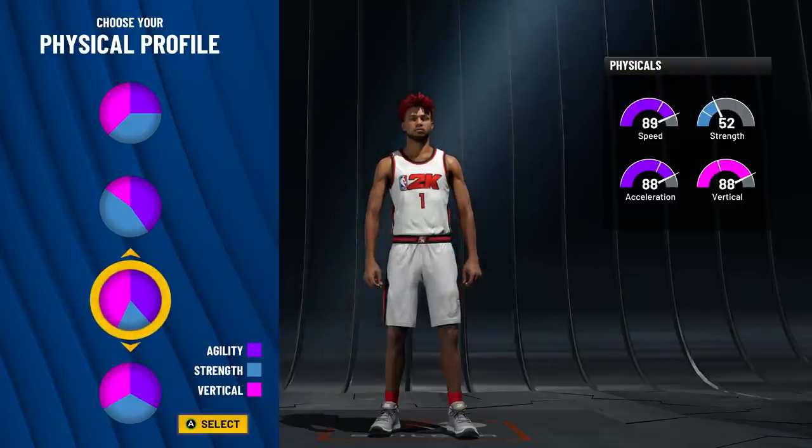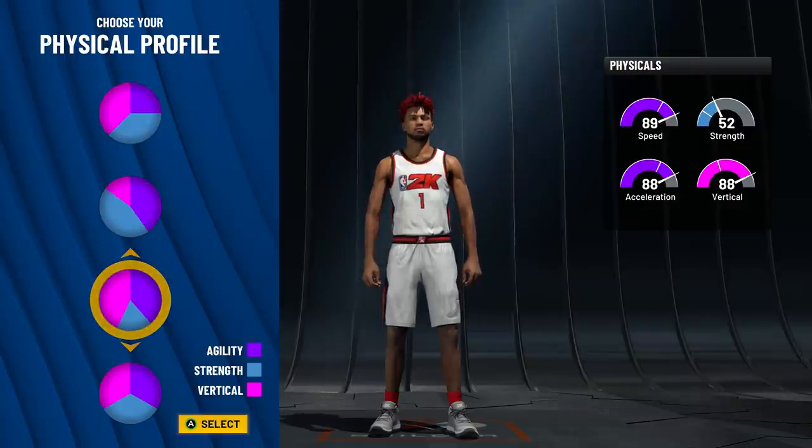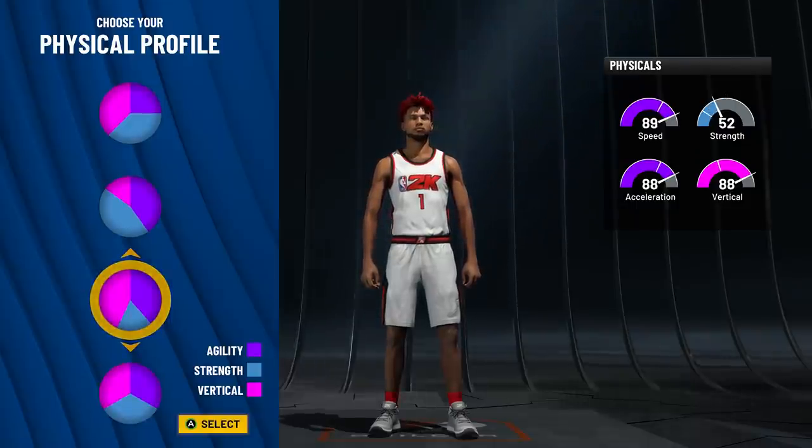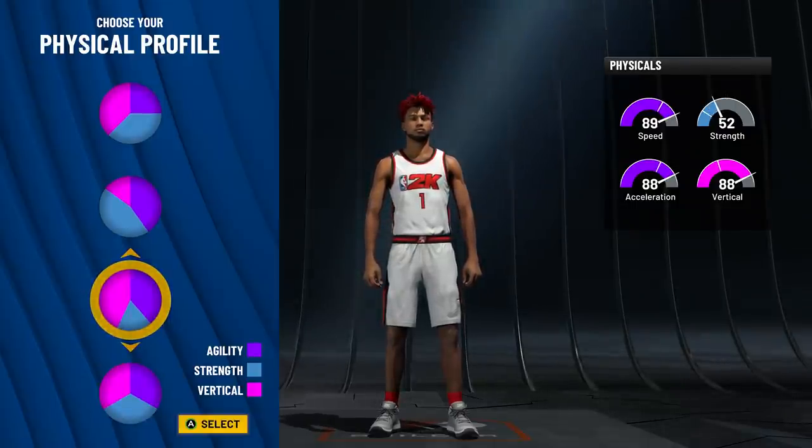At 99 overall we'll have 99 speed, 99 acceleration, and about a 96-97 vertical. That's a plus-20 vertical improvement — that's huge for a two-way. It's going to help with rebounds, blocks, dunks, and layups.